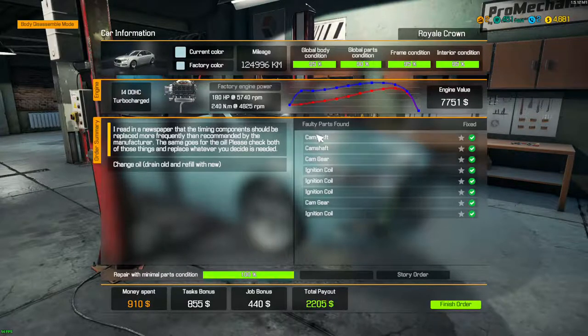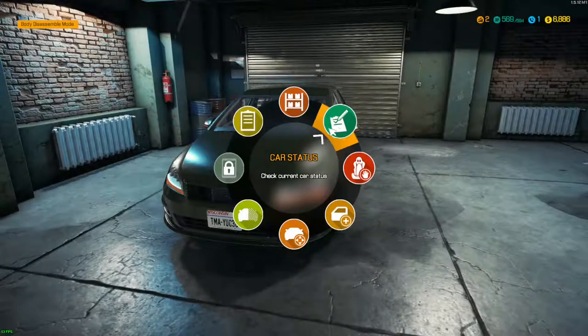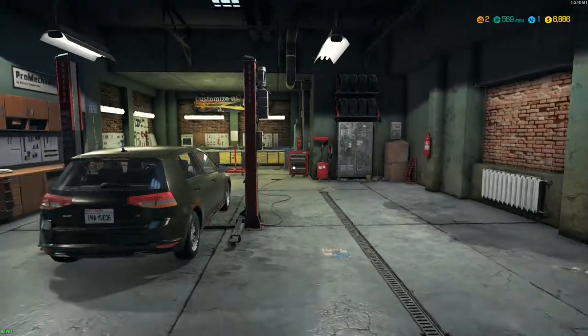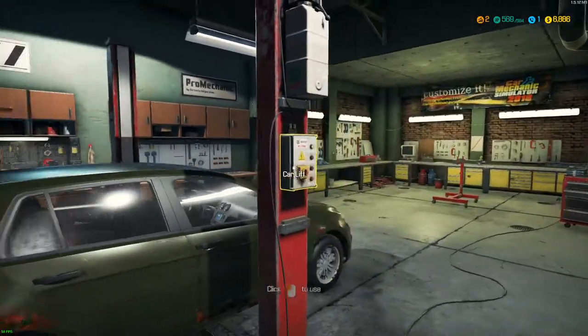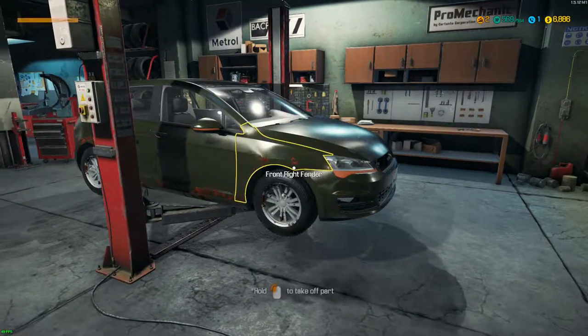Okay, so we've got all the timing components done, we've changed our oil and put in an oil filter, so we are good. Let's go ahead and move our vehicle over to the lifter, lift the car up, and check our order.